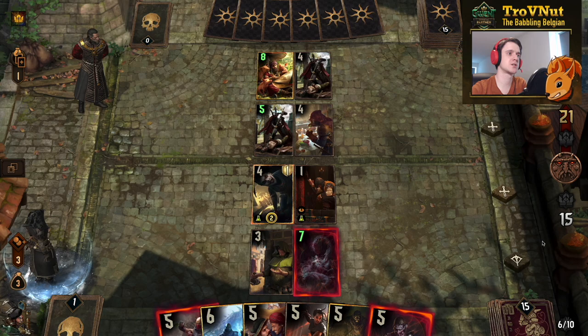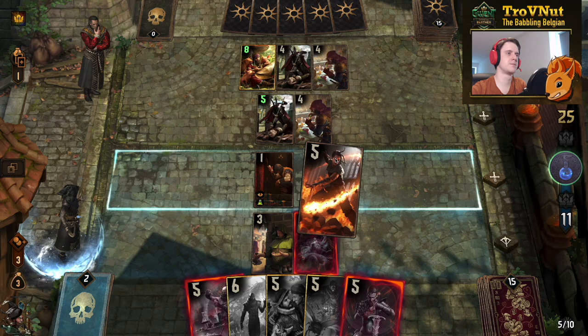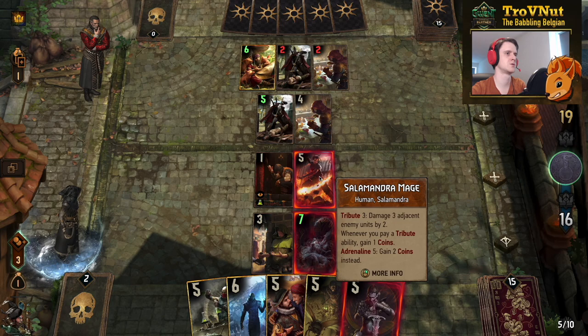We still have three coins for the Mage, which will make it eleven points. We'll get poisoned again but now we have three targets to hit with the Mage — that's absolutely fine. Let's use the tribute ability. This also gives us the Mage's coin return. We're hitting three targets for six total damage.